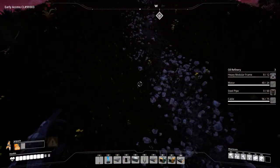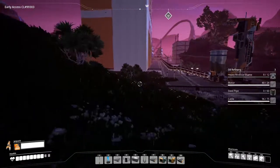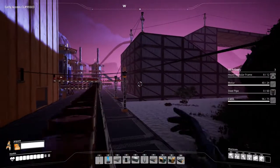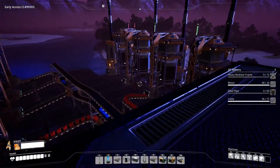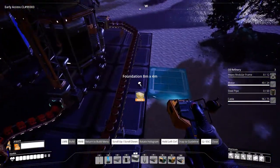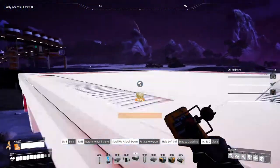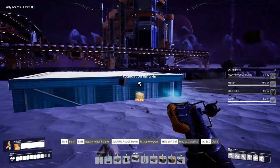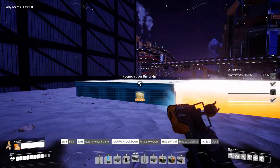This is a really good use of jetpacks, but we need to get to the main factory and get those components. Then we need to find a place to build it. As you can see we don't have that much room, but we could build some more in this section. First things first, let's build ourselves some foundations. All right, last foundation is placed. I think I need two sections and we are also going to need to chop down some trees.